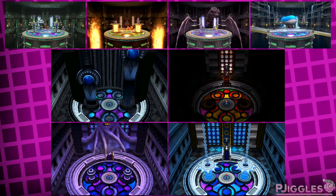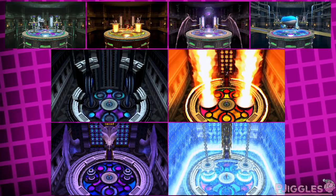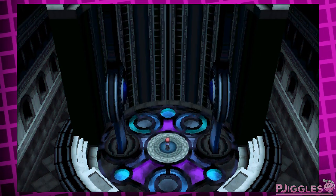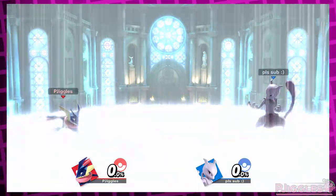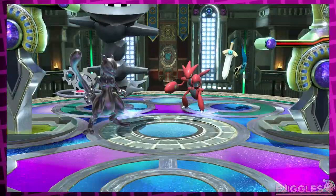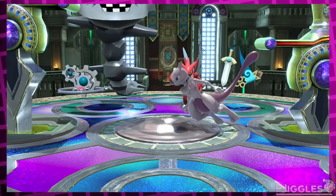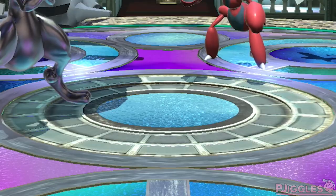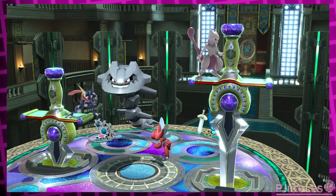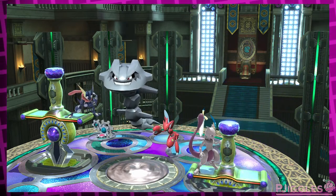The 4 elemental transformations of the stage in Smash are directly based on the Elite 4's chambers, and the hazards in each transformation are directly based on the opening cutscenes. When you enter the Ironworks Chamber, two giant swords fall down into the ground — in Smash, those two swords also fall down at the start and you can get hit by them. Sometimes in the center of the stage, a small iron puddle shows up; if you stand in it you'll temporarily turn metal. You can also hit the hilt of the swords to push them further into the ground, which removes their hitbox.